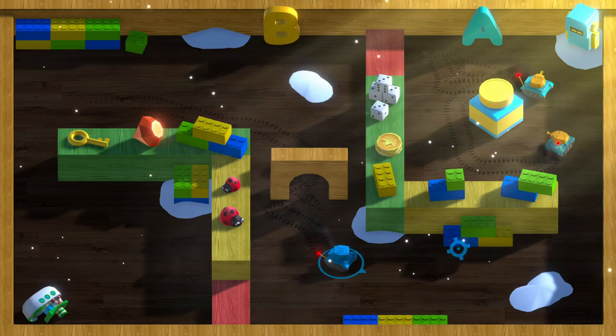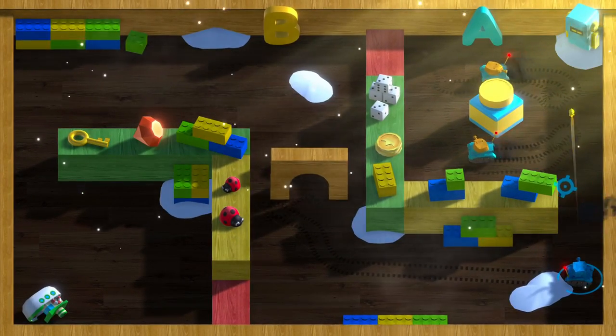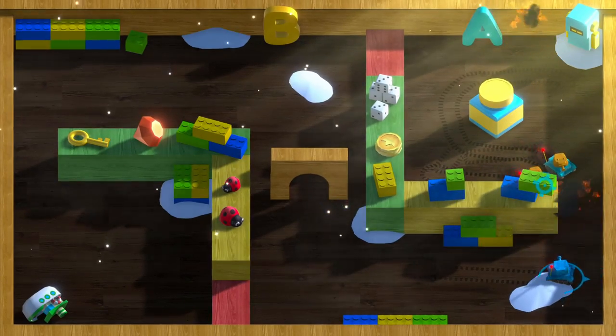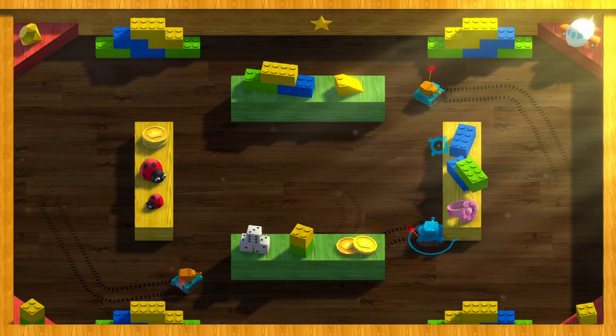Your goal in every level is very simple: just destroy all the enemies as fast as you can and do so while surviving. You only have one health, so as soon as you get hit you'll have to start the level over from the beginning. Also, if you destroy all the enemies but you are also destroyed in the process, it's also a fail.